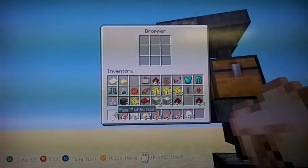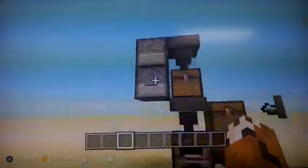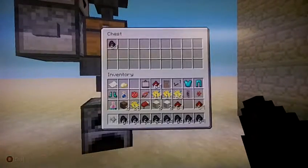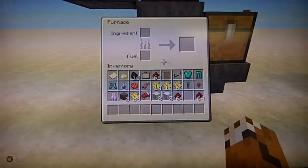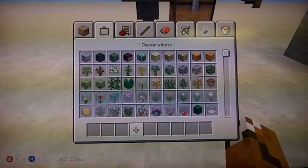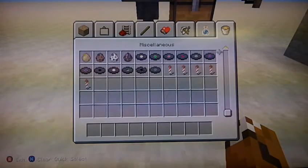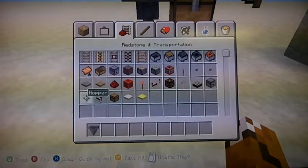You're going to place a lot of stuff in here, and then you're going to need coal — a lot of it. And it goes into here. But then you want to place a hopper here. You're going to need another hopper. And then another chest.